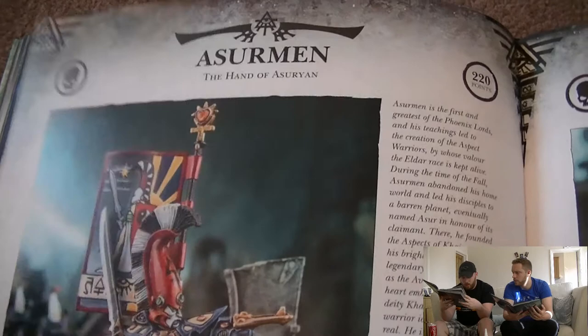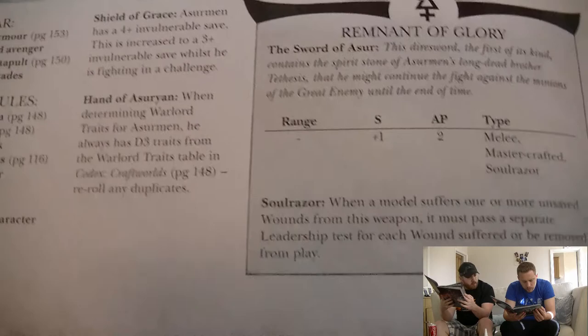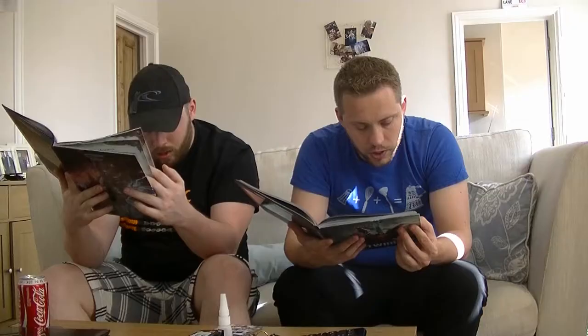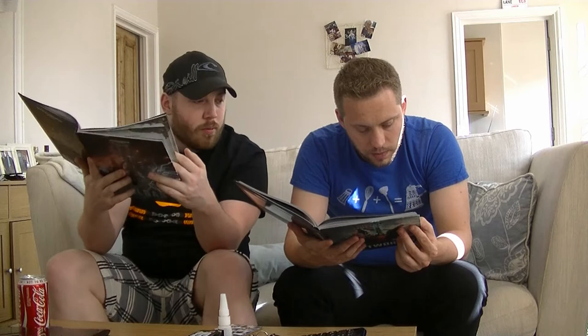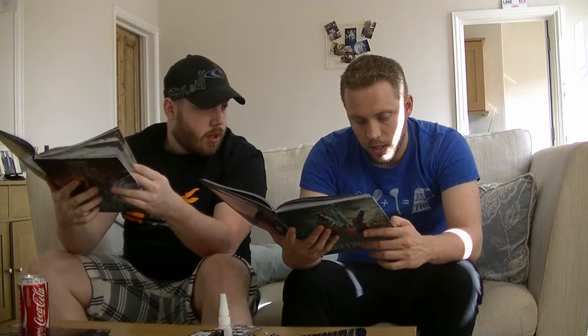Asurmen, one of the Phoenix Lords: 220 points. Weapon skill, ballistic skill 7, strength and toughness 4, 3 wounds — he's exactly the same stats-wise with a 2-up save and all that. Phoenix armour, twin-linked avenger shuriken catapult, and he's now gained plasma grenades. Special rules: ancient doom, battle focused, counter-attack, defense tactics, eternal warrior, fearless, fleet, independent character.